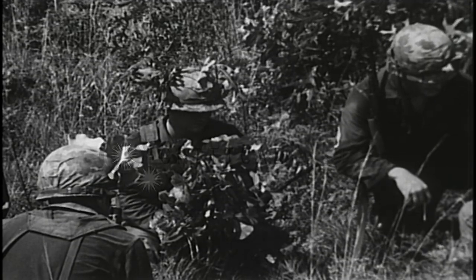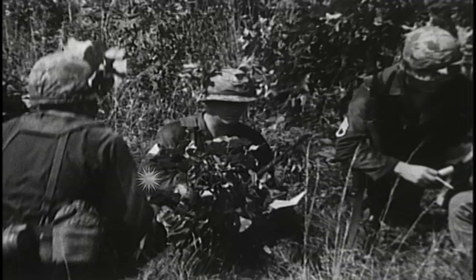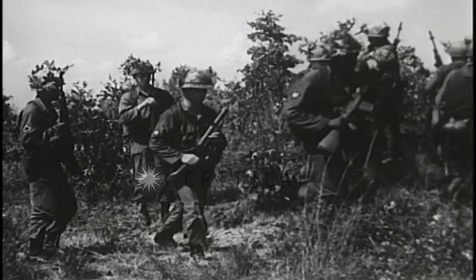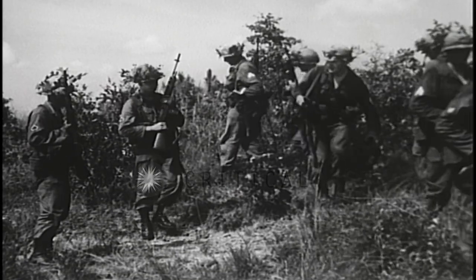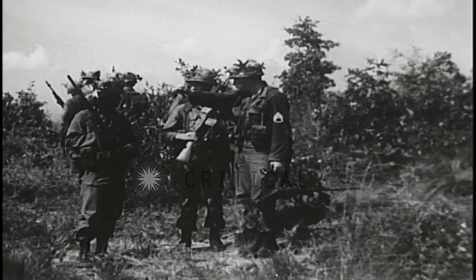At the conclusion of the defense order, the designated Alpha and Bravo riflemen move out to man the security post. Posting security is the first priority of work in establishing defense positions. The rest of the squad members proceed to select their tentative positions.